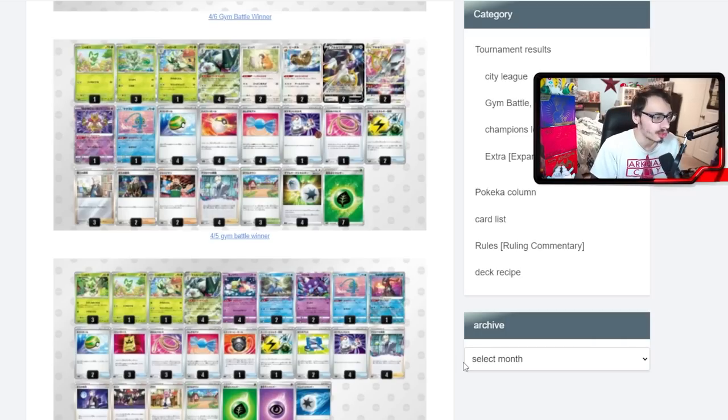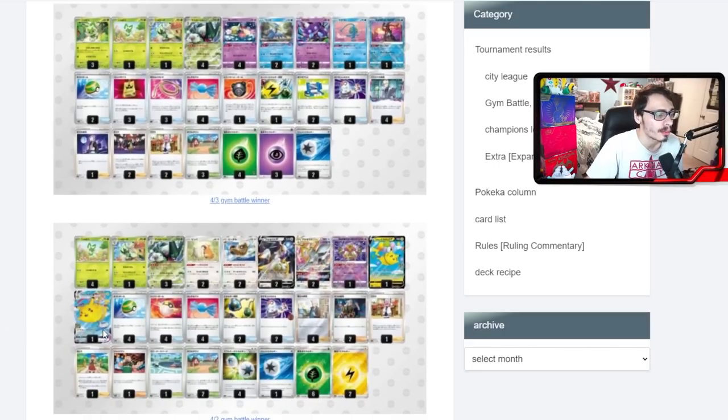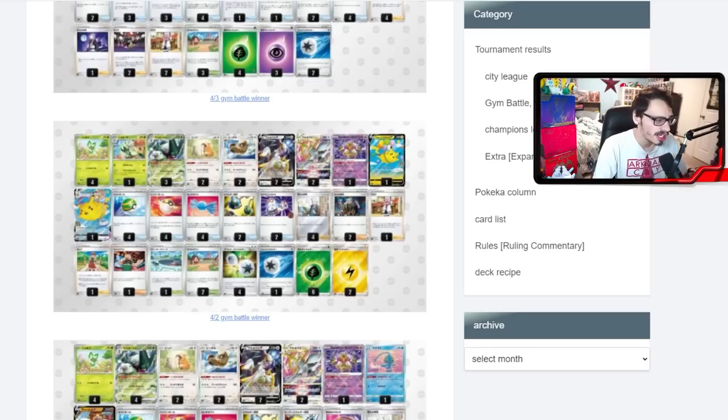Another Lost Zone build that doesn't play Mirage Gate but plays two Raihan. You can still attack with Meowscarada — it's a very strong attacker. This build also plays a 1-1 Flying Pikachu, which is good against Lugia and sometimes against Lost Box. If you're playing Arceus with Meowscarada, I do like having another attacker alongside it. There are so many ways you can play Meowscarada instead of just Arceus by itself, so the Flying Pikachu seems like a cute option.